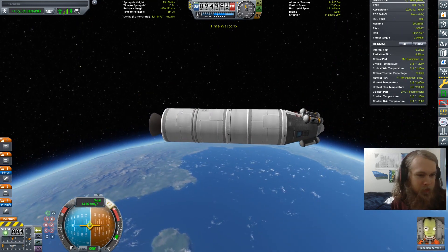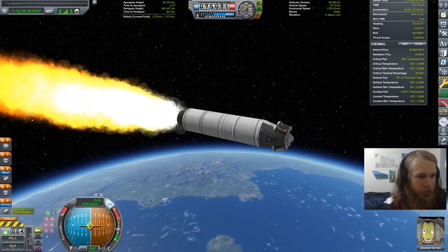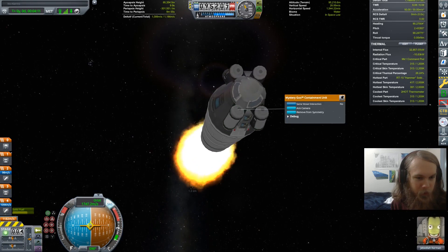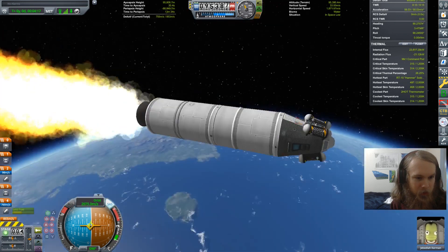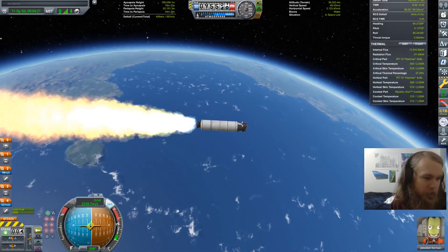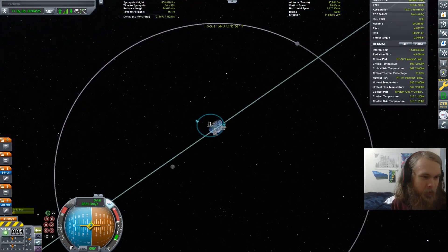We should be good to fire up that stage now. It should be enough to get us into high space above Kerbin as well. I'm going to observe the mystery goo, log the pressure data, log the temperature, and then we have one set of science left, which I could also use for landing if we don't make it into high space - but we're going to make it into high space. As long as we don't accidentally escape Kerbin, we won't escape Kerbin.